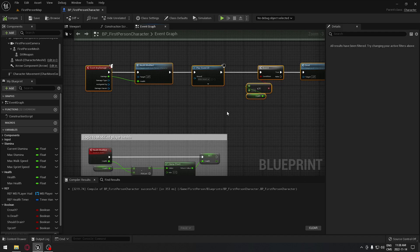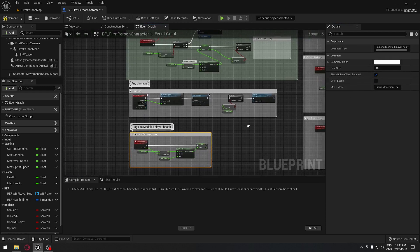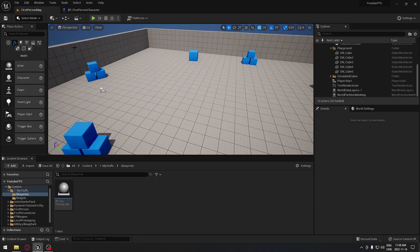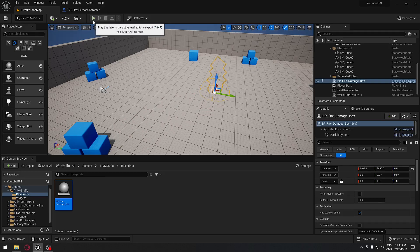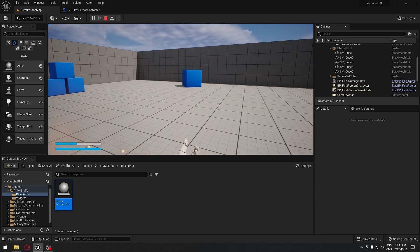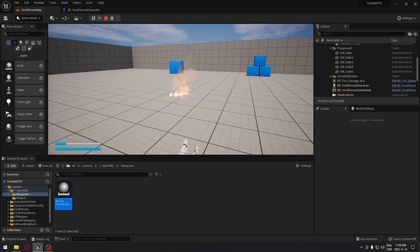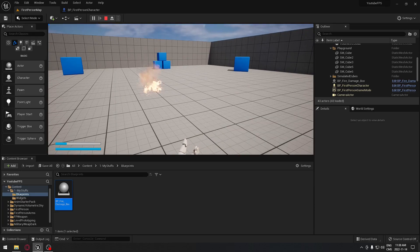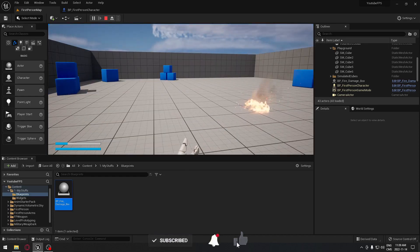We'll compile, add a comment called 'Any Damage', and go to our first-person map. Take the fire damage box we made earlier, place it in the level, and hit Play. Walk into it and in the bottom-left corner you can see the health going down. When we exit the box the health stops going down and will slowly go back up as we set up earlier. It's working — we created a damage box that causes our character to lose health. We'll catch you on the next one, see ya!